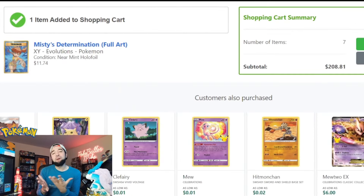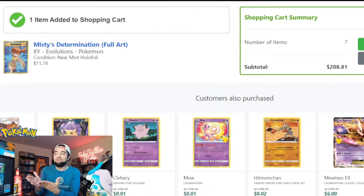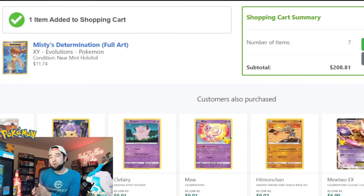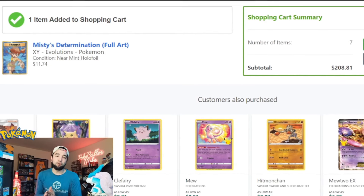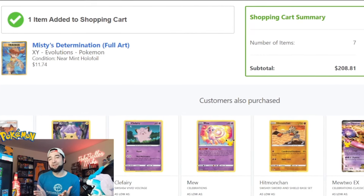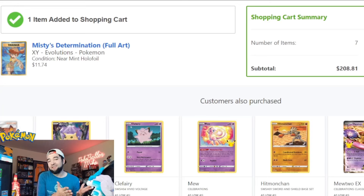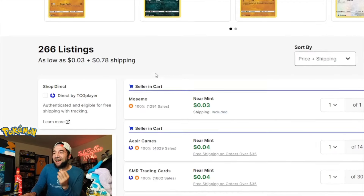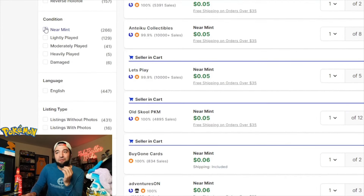Another card everybody thinks of in this set is the full art Charizard — absolutely love this artwork. You've also got the Mega Charizard EX coming in for about $22.35, the Mega Blast EX full art for about $15, and the full art Mewtwo EX for just about $12.